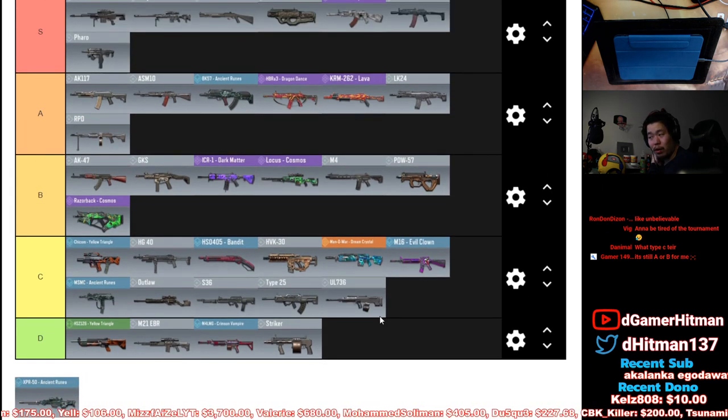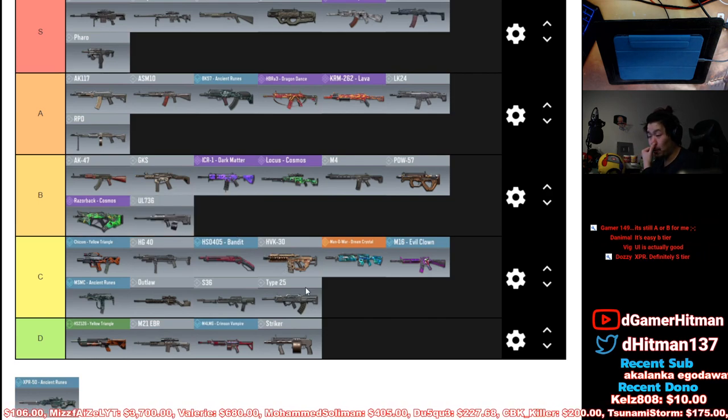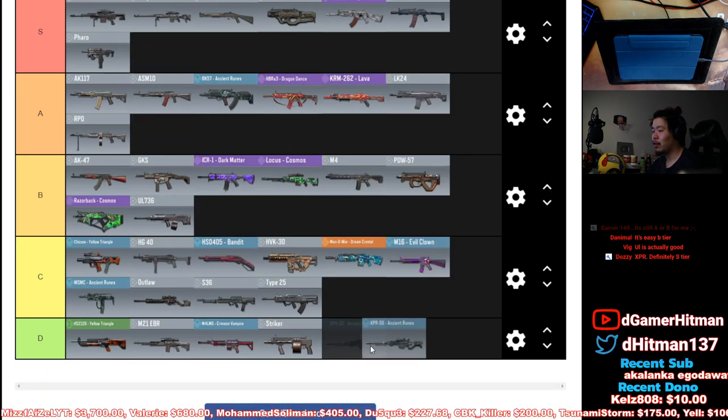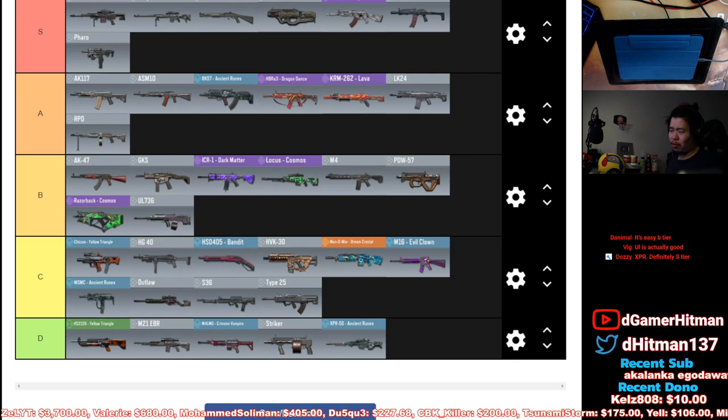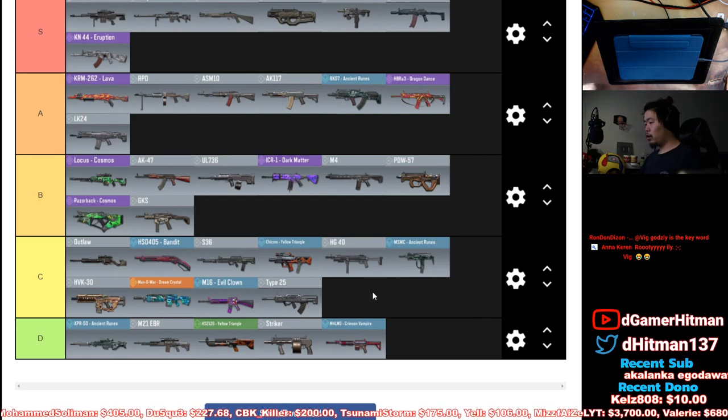UL736 is better than the S36 — I'm actually gonna put it in B tier. I like the mobility, it's a pretty fast reload, and the damage is pretty solid. And then the XBR — it's definitely gonna be D tier. I think it's actually worse than the M21, so that's our final placement.